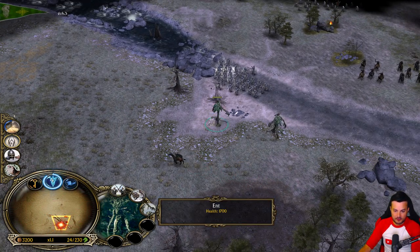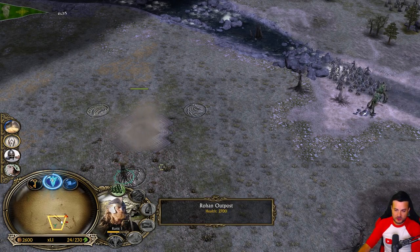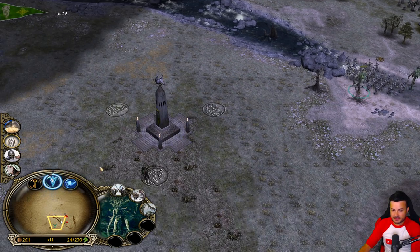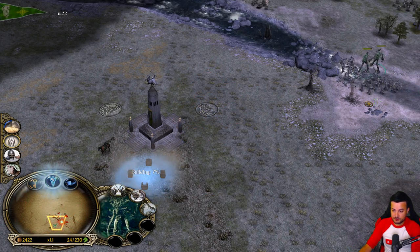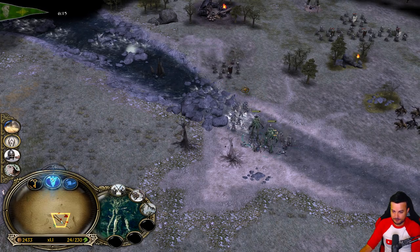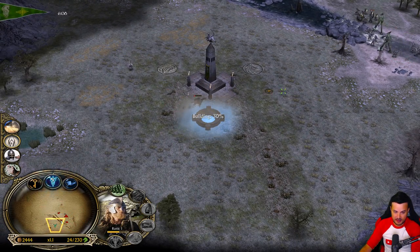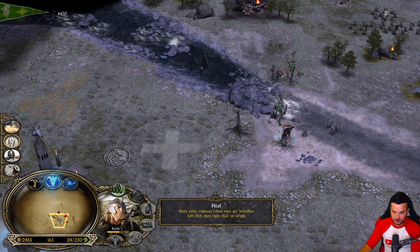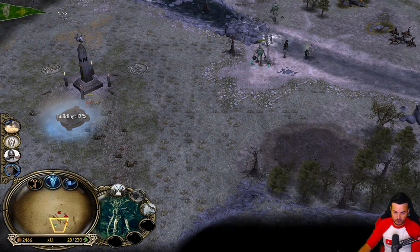Because now we can get the Outpost and build a Well for the sustain. We can also potentially need to build some farms too. Remember, the Fire Arrow upgrade doesn't exist in this mod anymore, and that is actually pretty nice for us, because we are the ones playing with the Ents in this game. We need to be careful - there is one Berserker coming, and he's gonna be enough to kill us. So we need to use Heal here first of all. We missed the second Ent, but it's fine.